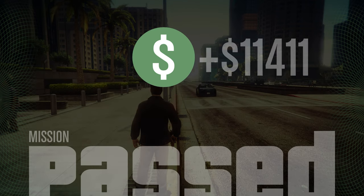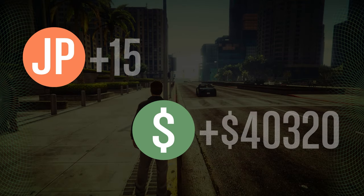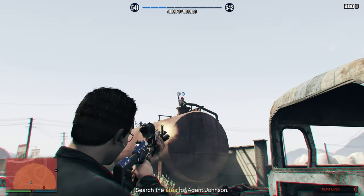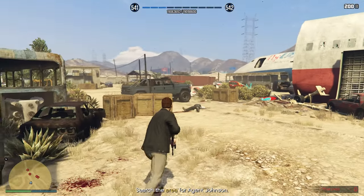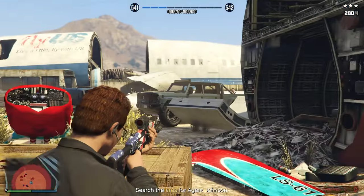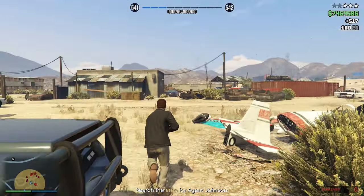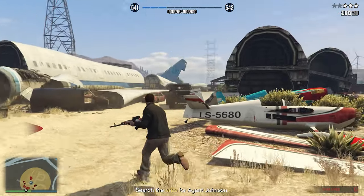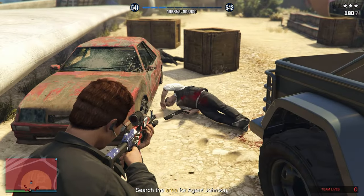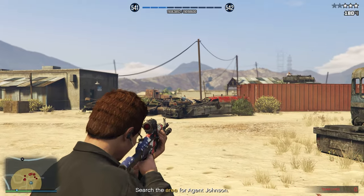We got the mission passed and complete. We made $40,320, which is really good, and we got a whopping $11,840 RP. This did take a little longer than anticipated — around 12 to 13 minutes — which isn't bad. We made ourselves about $42,000 in roughly 15 minutes. It's not bad for low levels, but it's actually not the best method either.